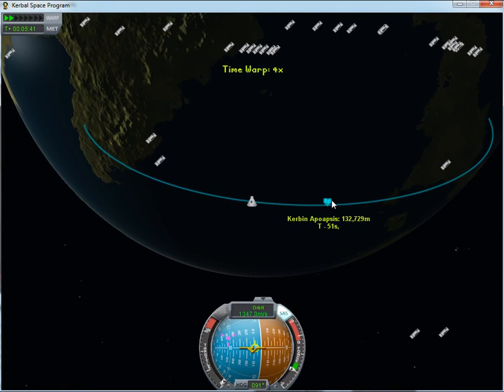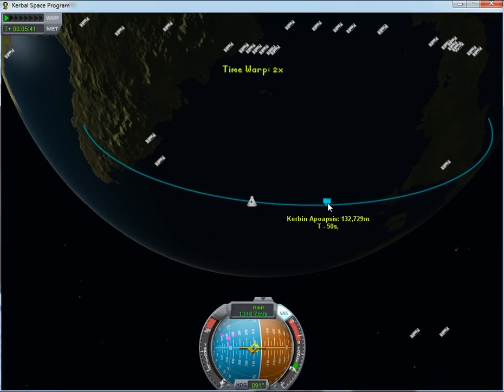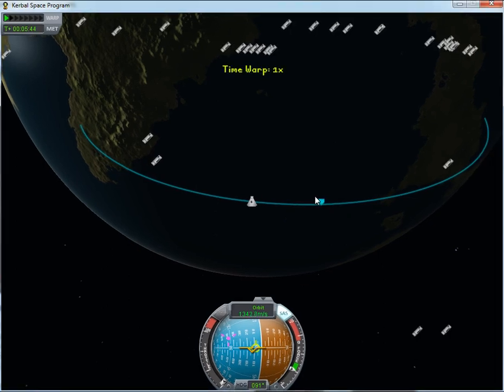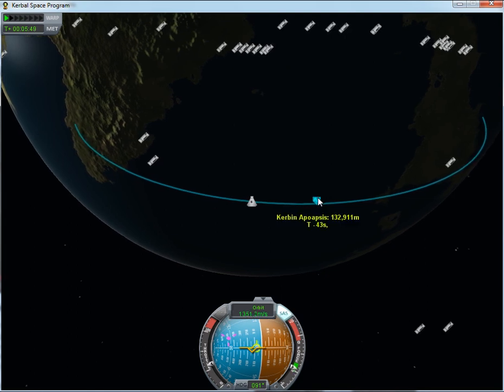We want to start burning right about now. With an underpowered ship you should probably aim to start setting up your turn early.